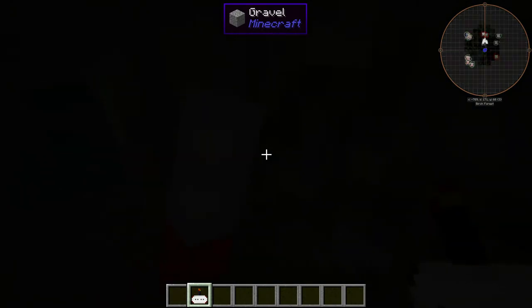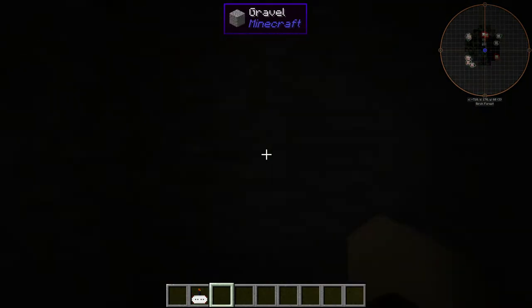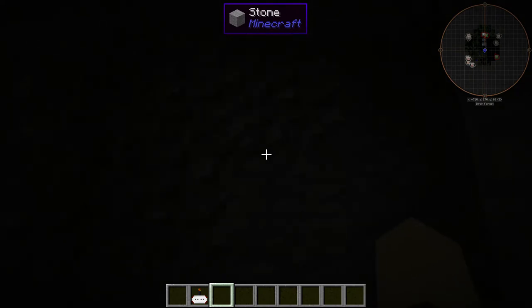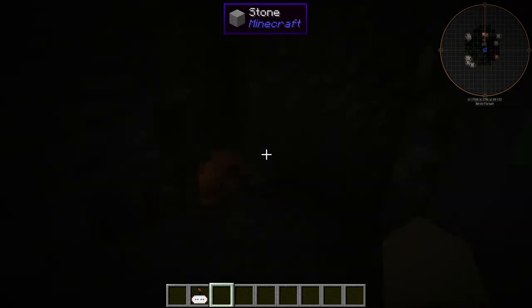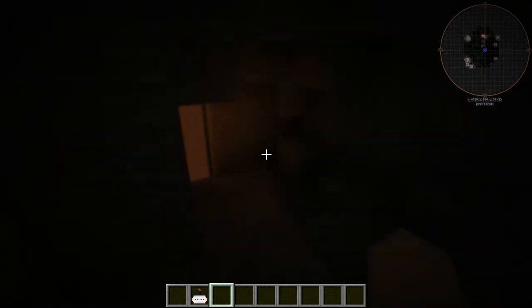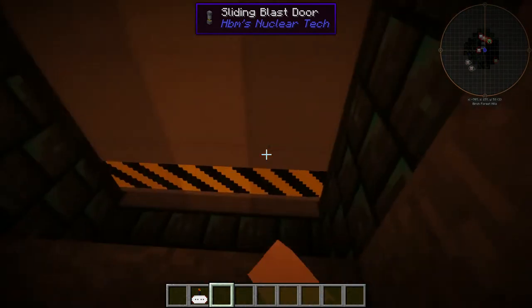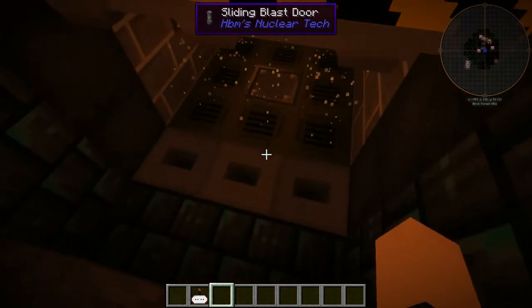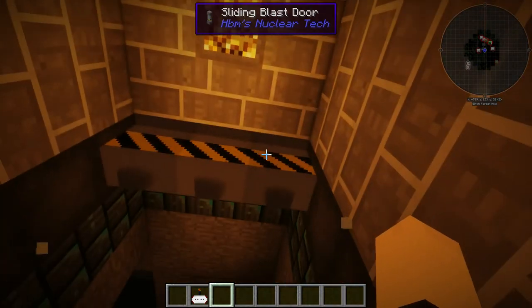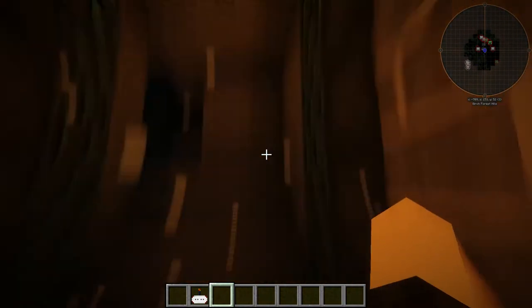First things first, we have a Rosenberg pest control — make sure there's no bad mobs spawning around us, goes up to 14 blocks. Here is the actual bunker itself, with our sliding blast doors. We don't have just one — we have sliding blast doors.